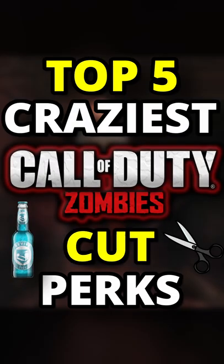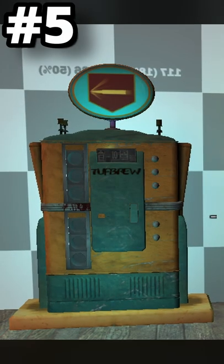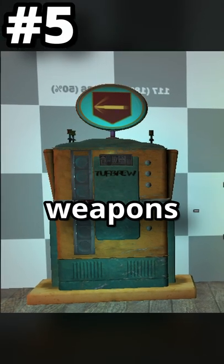Top 5 Craziest COD Zombies Cut Perks. At number 5 we have Tough Brew. This is going to first appear in Ascension and is assumed to have the ability of doubling the bullet penetration of your weapons, which would later be incorporated into Double Tap 2.0.